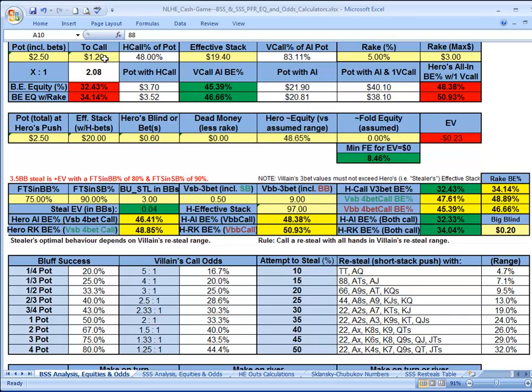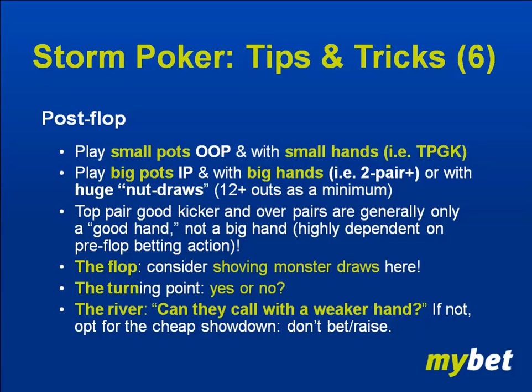What I'm seeing a lot is small and mid-stack players, so the effective stack is not going to be $19.40 — it's going to be the stack of the small stacker or mid-stacker. Post-flop: we're going to play small pots out of position with small hands — top pair good kicker or over pairs. We're going to play big pots in position with big hands — two pair or better — or with big nut draws: 12 or more outs, as we went into in PokerStove.